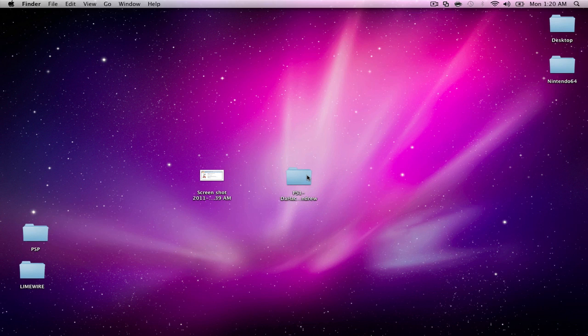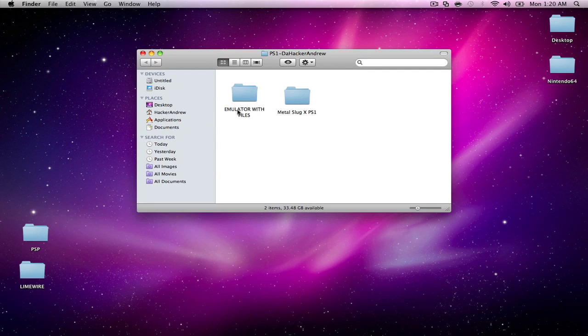First things first — you're going to have to download a folder that will be in the description. When you download it, go ahead and unzip it and open it up. When you open it you're going to get two folders: one is going to say 'Emulator with Files' and the other one is going to say 'Metal Slug X'.